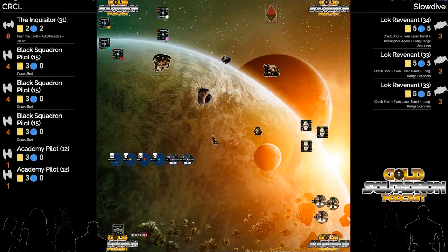If I were the Skurgs, I would be going all in on Inquisitor turn one. You cannot allow that Inquisitor to be an endgame against these TLTs - they'll eat you alive. You've got to get him off as early as possible. Three TLTs is enough to overwhelm his defenses, especially with crack shot.